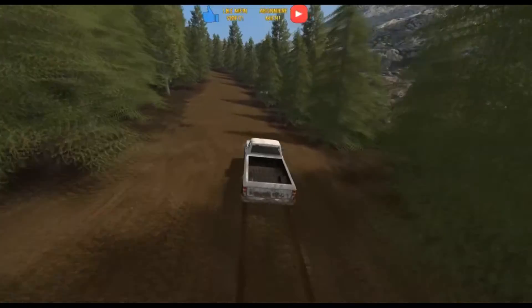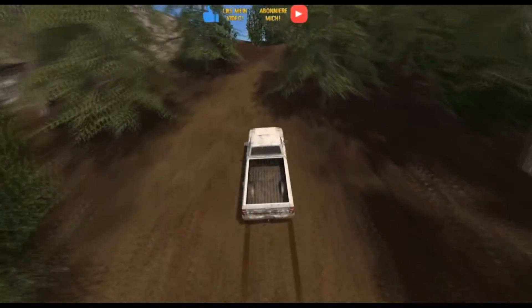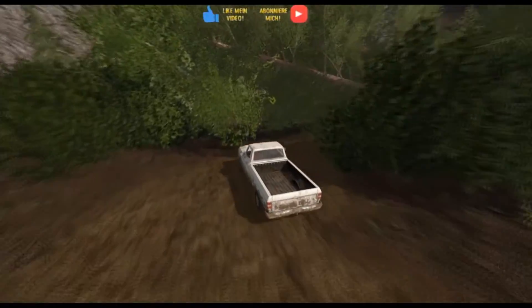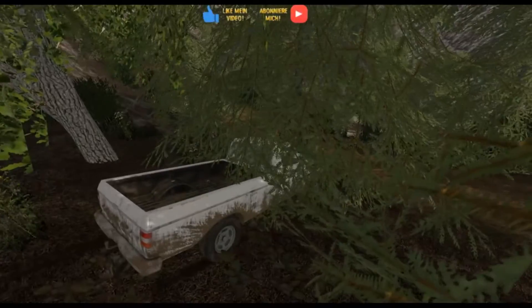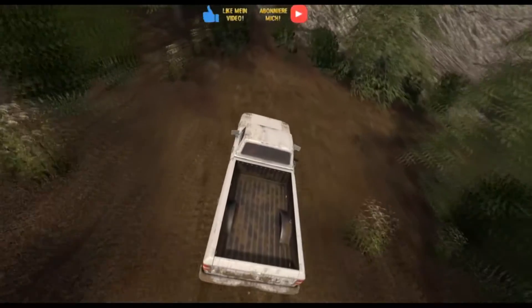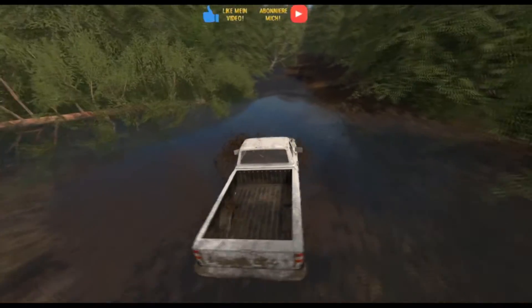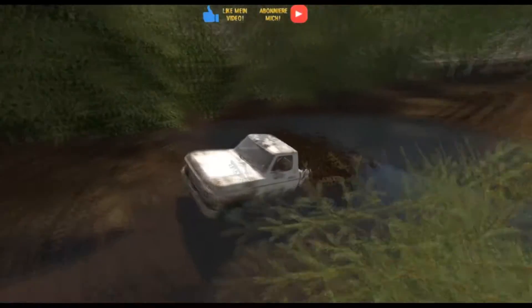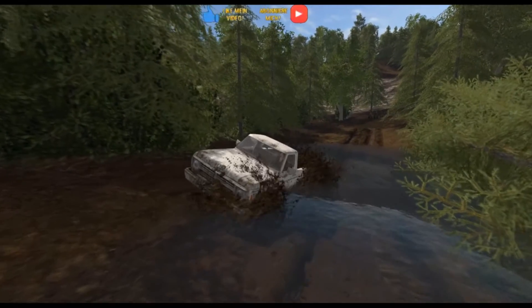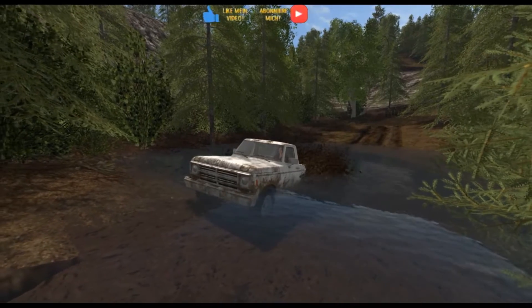Die Texturen flackern – das geht so tierisch in die Augen. Wenn einer sich damit auskennt, der kann dieses Unkraut entfernen. Hier ist auch immer ein umgefallener Baum – schauen ob man unten durchkommt. Überall ist das flackernde Unkraut. Dann haben wir hier aber – das ist echt cool – Schlamm und alles.